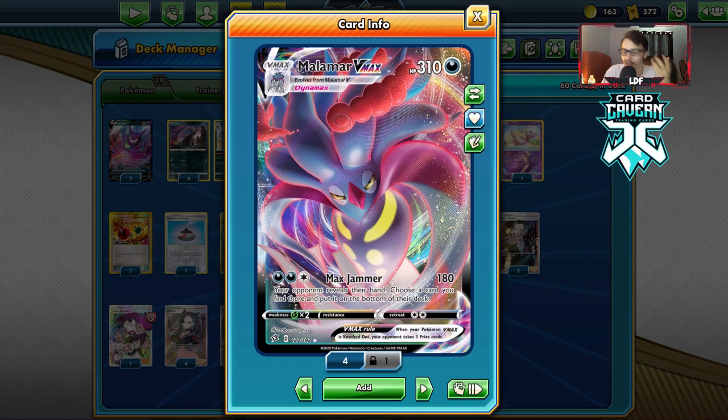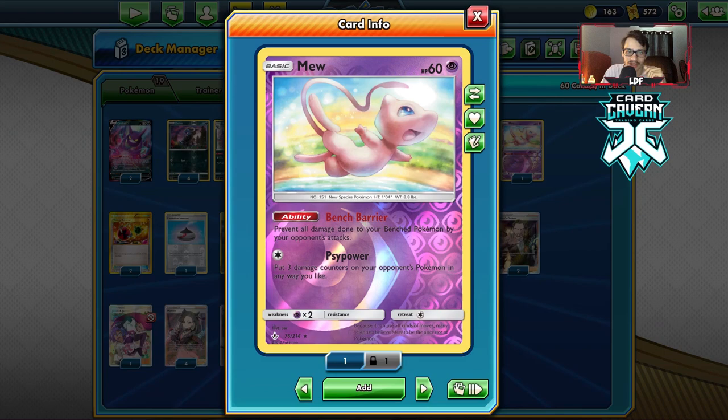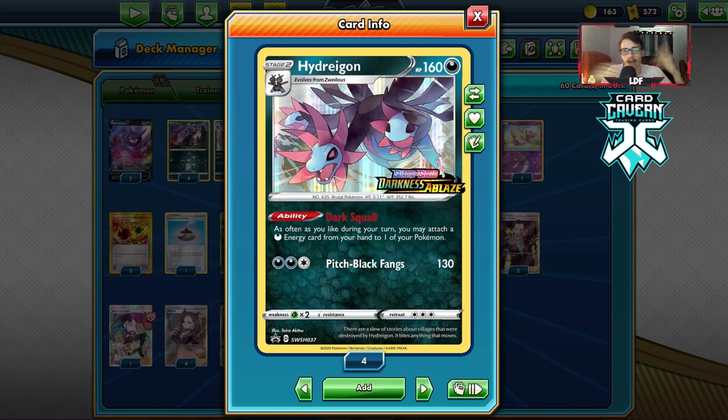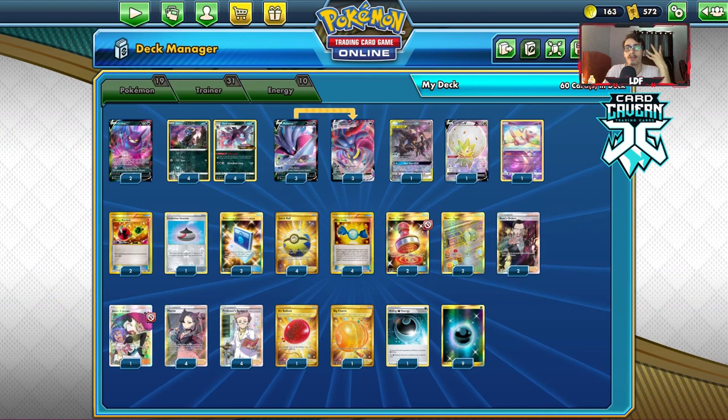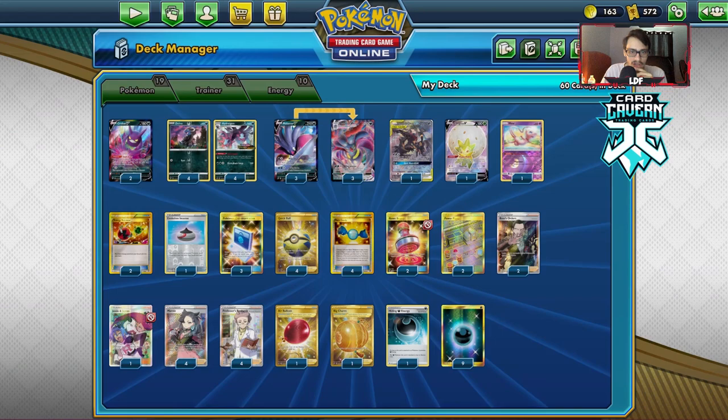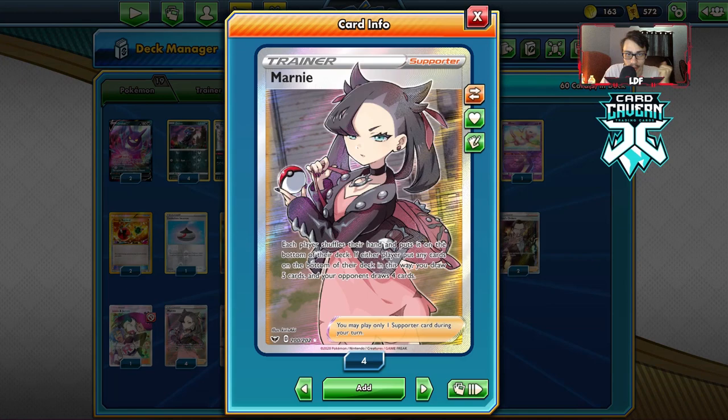I'm playing three Malamar VMax to draw it a lot easier. I've got Mew just to protect the bench from sniping attacks in case they want to snipe Dino or Hydrigan. I'm playing a four-Hydrigan line — all the Stage 2 decks I'm playing right now use Stage 2 as a support Pokemon, and I've bumped it up to a four-of for higher odds of finding it. Stage 2 cards are tough in standard format right now. Smart search cards, two Stamp — very important in the late game for the Max Jammer lock — two Power Plant for Dedenne lock, two Boss, four Marnie, four Research.